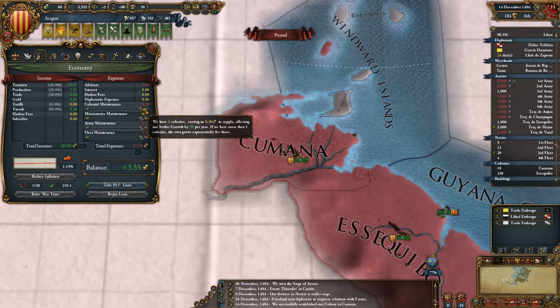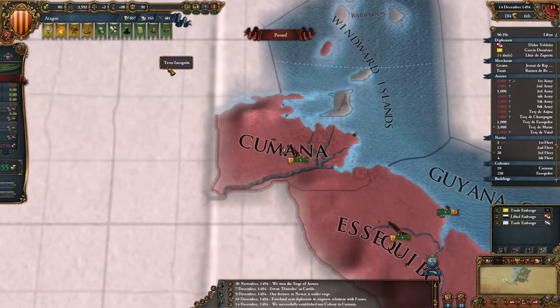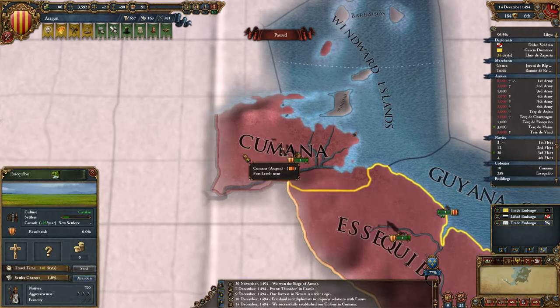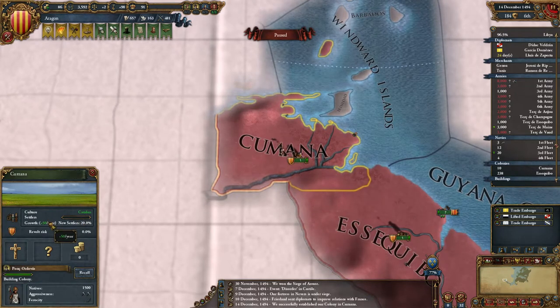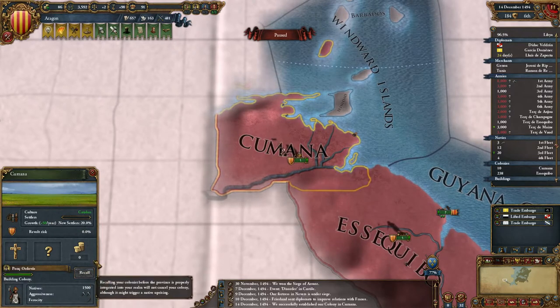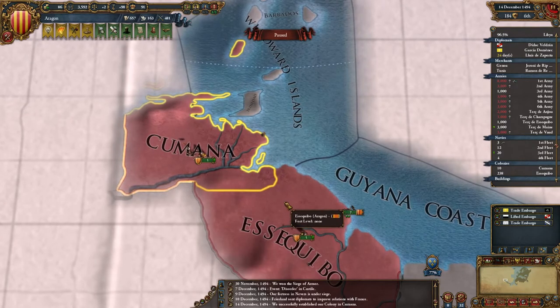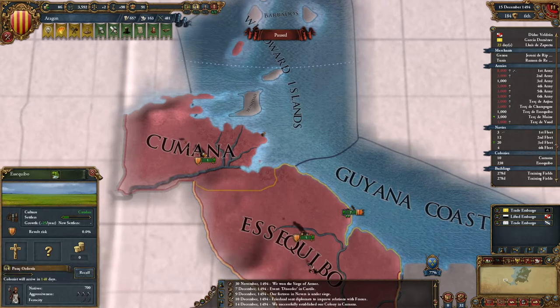That's going to cost me an extra four — I'm over my limit and I've only got one settler. I think I want to get this done quickly so I'll recall the settler. That's plus 50 per year actually — it's because there are settlers there. Yeah, recall that here. Hopefully it doesn't trigger the natives. I'll wait a day and send that over.